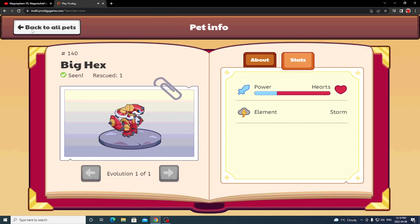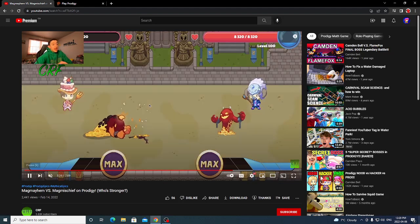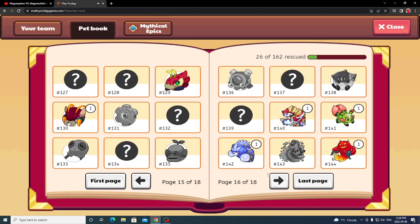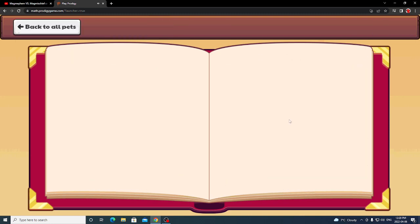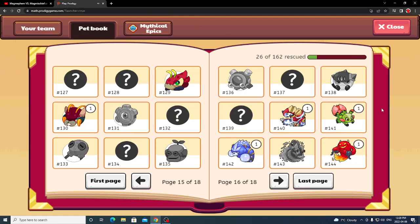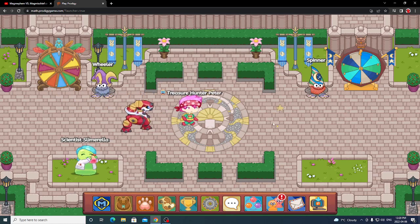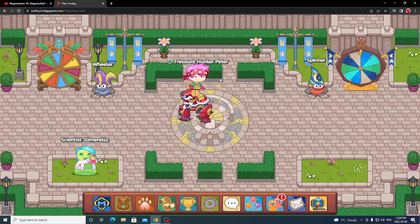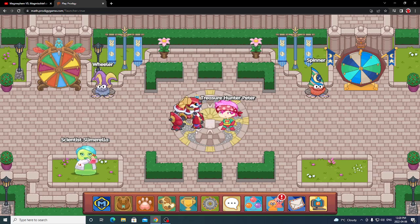If I had Blast Star and battled them both at level 100, I think it would be a tie, based on what we saw with the other mythical epics. Just because Mag Mayhem did two more damage, I think Blast Star would probably be just a tiny bit stronger than Big Hex — maybe by about 10 damage. So to answer the question: which is stronger, Big Hex or Blast Star? It would probably be a tie. You don't really need to get Blast Star unless you like the looks, but in my opinion, the original Big Hex looks better. Thanks for watching — I'll see you later.